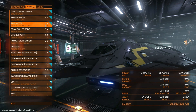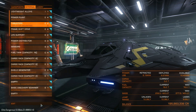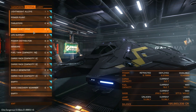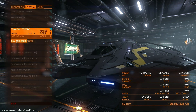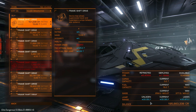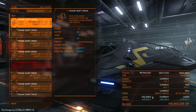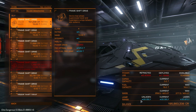Thrusters are up to Class IV, whereas before they were Class III, so again going to cost 1.6 million. The frameshift drive has also been upgraded to Class IV rather than Class III — that will cost 1.6 million but will give us an unladen jump range of over 20 light years completely stock, without even setting it up for a lightweight explorer build. I do have a feeling this ship might make a fairly nice little exploring ship because of that.